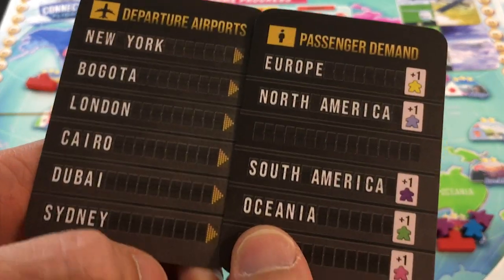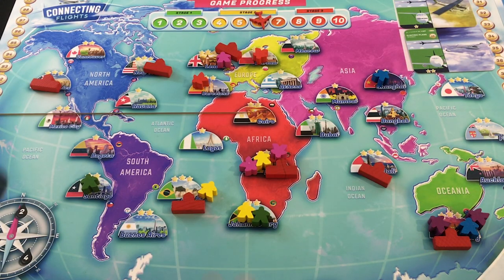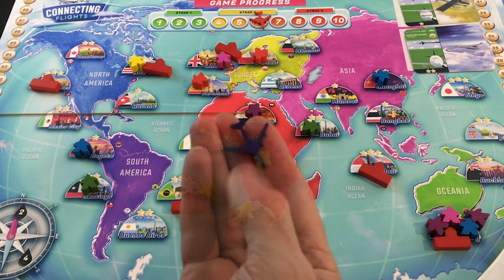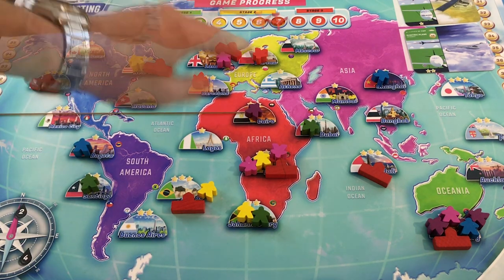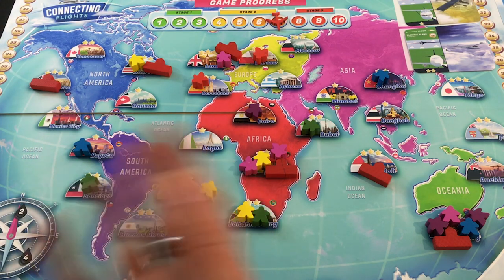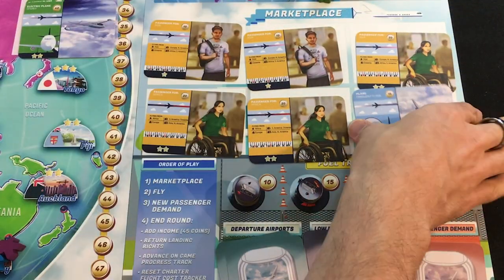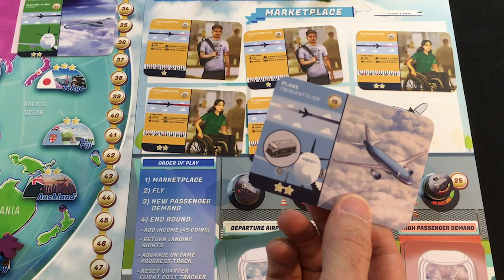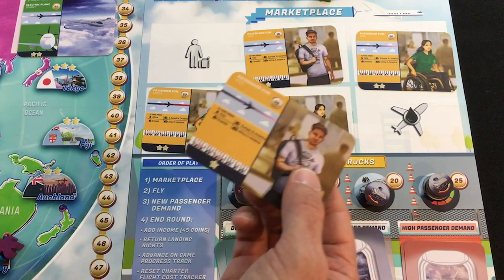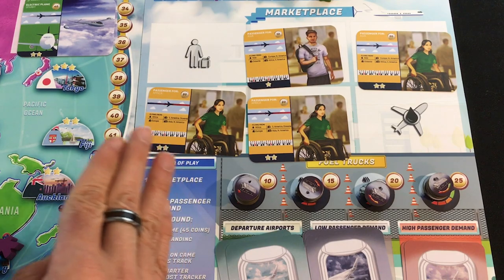Round seven — last round to get high demand at the end, then low demand for rounds eight, nine, and ten. Market phase: I buy a plane for 15 (down to 53), and one Asia one-star passenger for 10 (down to 43). Pink and yellow are my danger colors; I need to clear Sydney and Nairobi. I transfer the relevant meeple to Nairobi for two. Then I realize: if I buy Cairo airport for 20 (down to 21), I can run one flight out of Cairo and one out of Nairobi simultaneously.